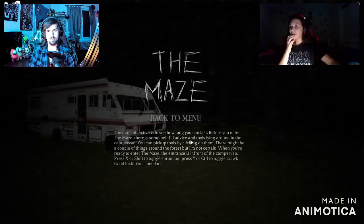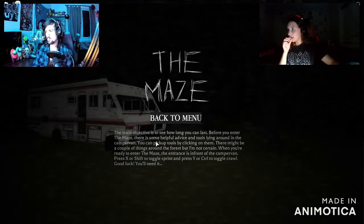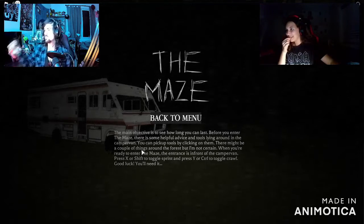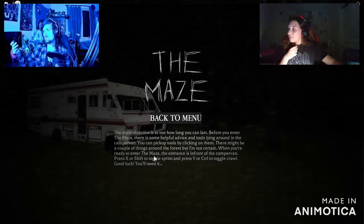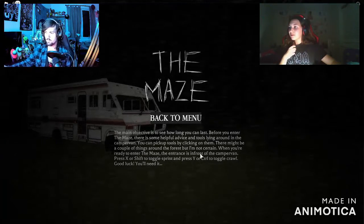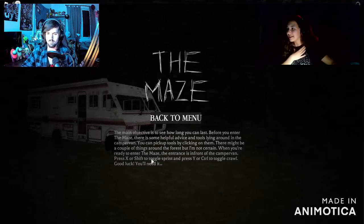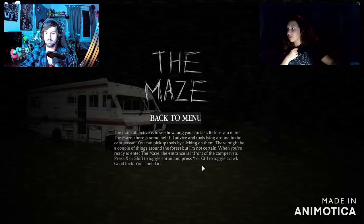Do you want to do how to play? The main objective is to see how long you can last before you enter the maze. There is some helpful advice and tools lying around in the camper van. You can pick up tools by clicking on them. There might be a couple of things around in the forest, but I'm not certain. When you're ready to enter the maze, the entrance is in front of the camper van. Press X or Shift to toggle sprint, and press Y or Control to toggle crawl. Good luck — you'll need it.